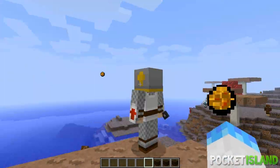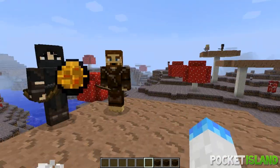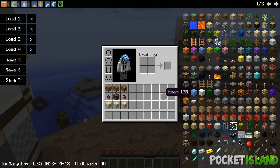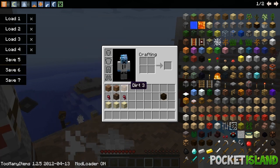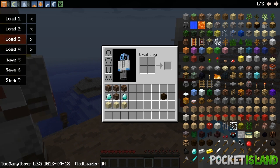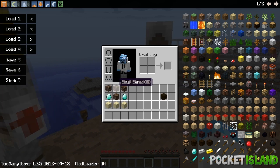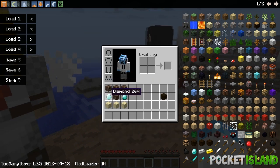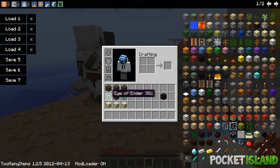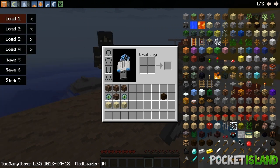So to craft the Tier 1 head, you're going to need three pieces of dirt, one soul sand, three sand, and two spider eyes. To craft the Tier 2 head, you need four pieces of soul sand, two diamonds, and three sand. And lastly, the Tier 3 head requires two Eyes of Ender and is very similar to the Tier 2 crafting recipe.